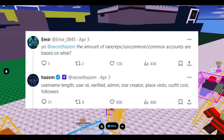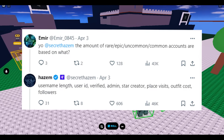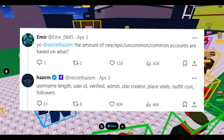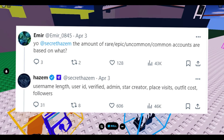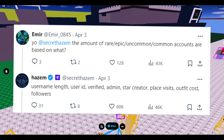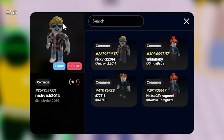Based on the tweet on screen, the rarity of an account is based off of the username length — so if the username is like four or five characters, they get more rarity and star rating. Also considered is their user ID, depending on how early they made it or how rare it is — like hitting 1 billion or 2 billion milestones. Whether the user is verified, a star creator, or an admin also factors in, along with how many place visits they have, how much their outfit costs, and how many followers they have. This person isn't very famous, so that's why they're a common.